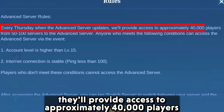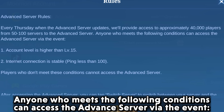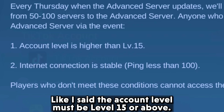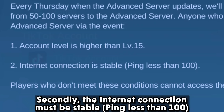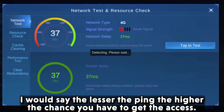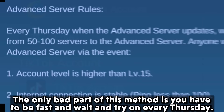If we go to profile settings, the rules are a bit different. It mentions that every Thursday when the advanced server updates, they will provide access to approximately 40,000 players from 50 to 100 servers. Anyone who meets the conditions can access the advanced server via the event. The account level must be level 15 or above, and the internet connection must be stable. To know your ping, head over to Settings, then Network Test, and tap on 'Tap to Test' — my ping is currently 37ms. The lesser the ping, the higher the chance you have to get access. If you get access, tapping there will show you that option. The only downside of this method is you have to be fast and try every Thursday.